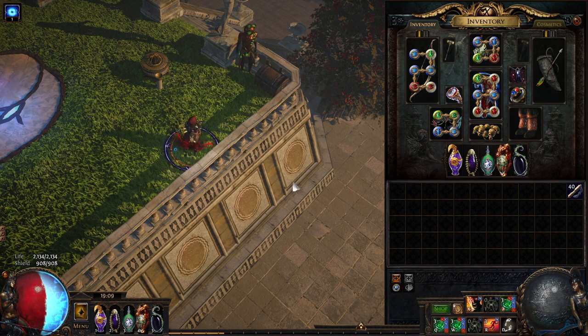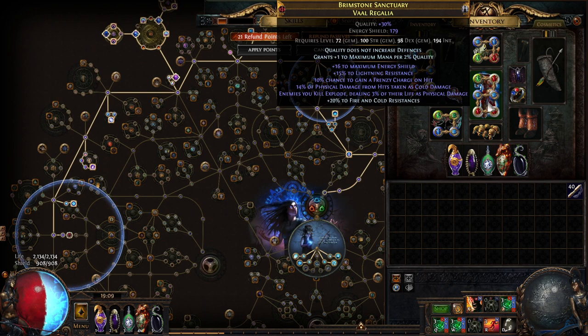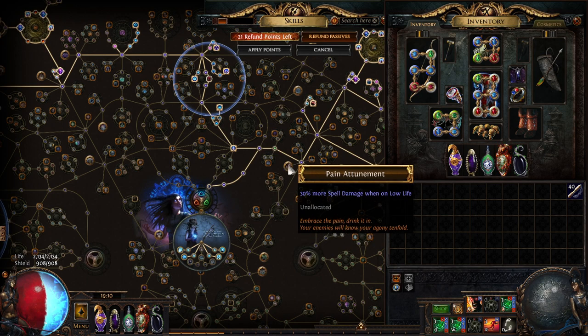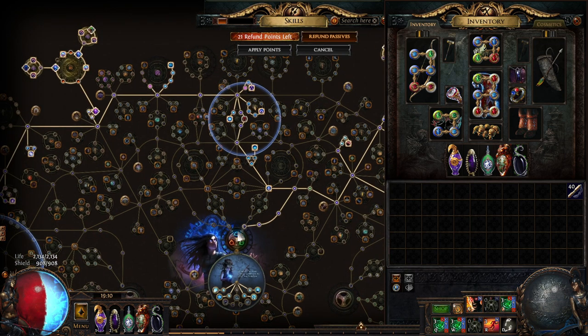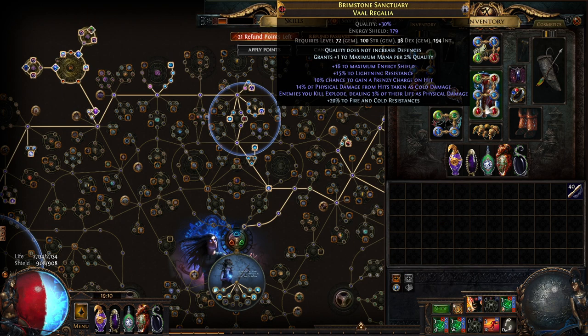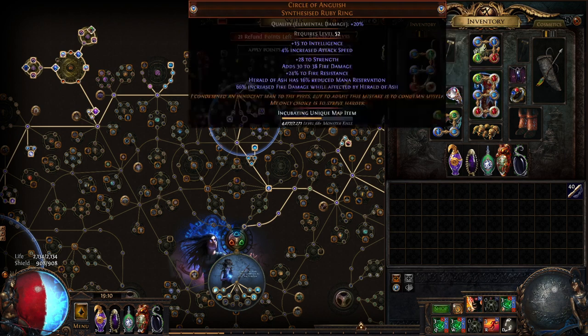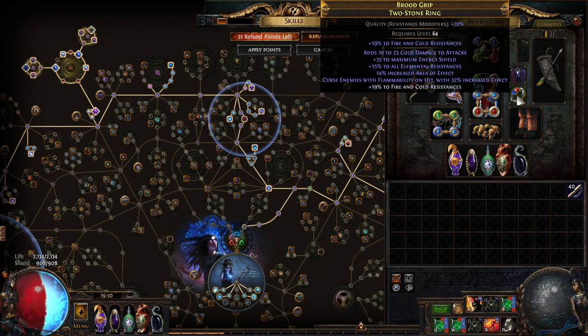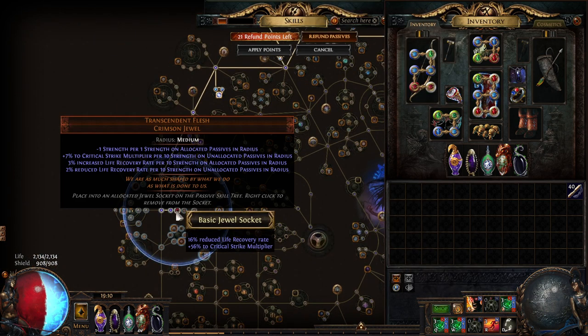For upgrades: I went for frenzy charges on hit in the chest, but I think a better approach is to get Militant Faith jewel in its designated slot with Pain Attunement picked — that gives 3% more damage per power charge, and you'll have a lot of power charges. In POB the Militant Faith setup is actually better than frenzy charges. Also get Transcendent Flesh, which gives around 50% crit multiplier — a very very good jewel.